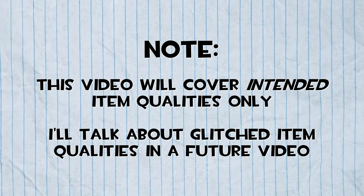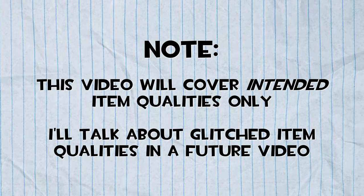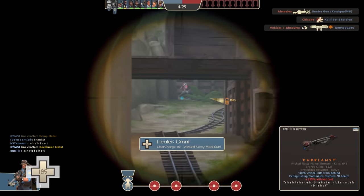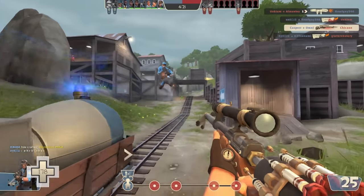Just as a quick note before we get into it, I do plan to cover glitched items in a future video, so for the sake of this video, I'll only be talking about the intended qualities and their meanings. Let's start by quickly going over the most common and obvious ones, and then move on to the ones that some of you might not have even heard of.